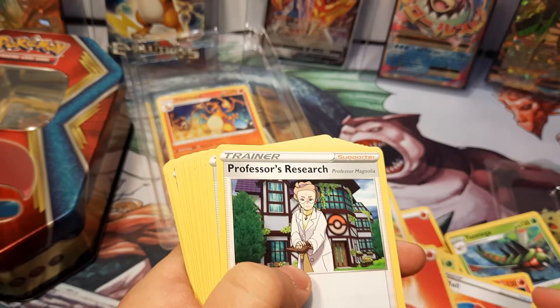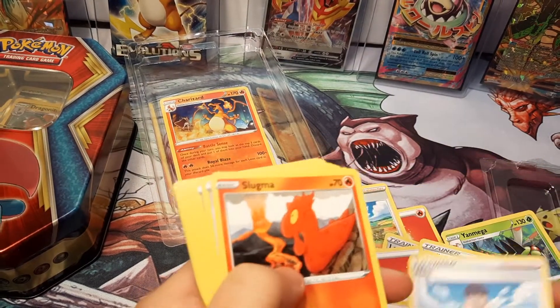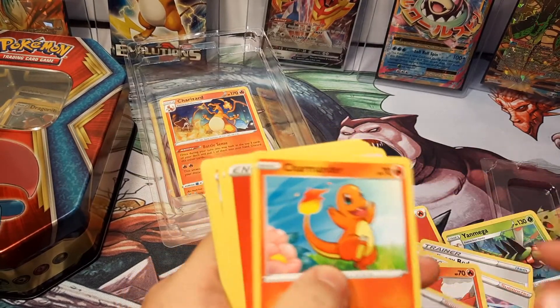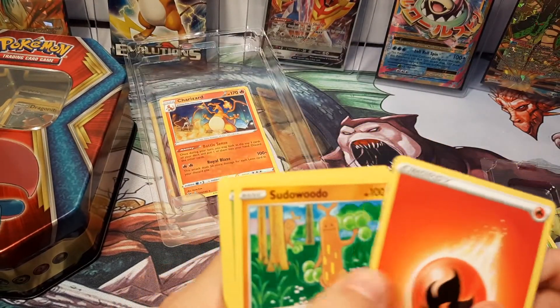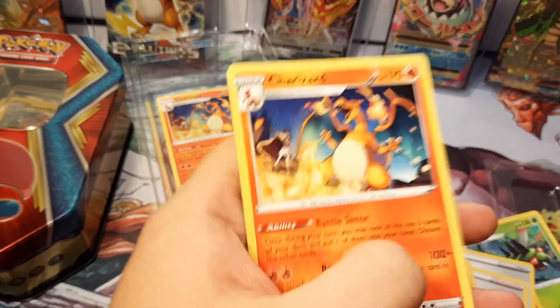Magcargo. Slugma. Magcargo, Slugma, Energy. Energy, Leon. Hop. Slugma. Evolution incense. Dan. Charmander. Energy. Bede. Charmeleon. Charmeleon. Zeraora. Yanmega. Energy. Charizard.